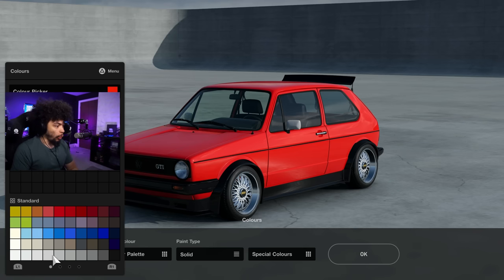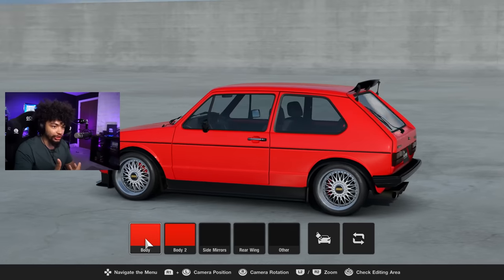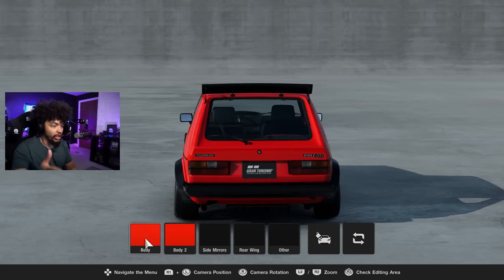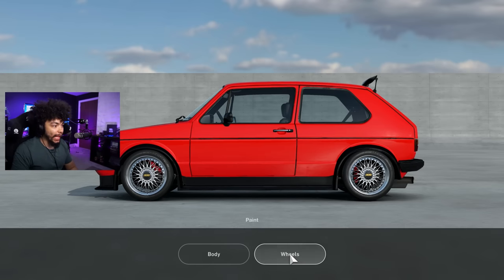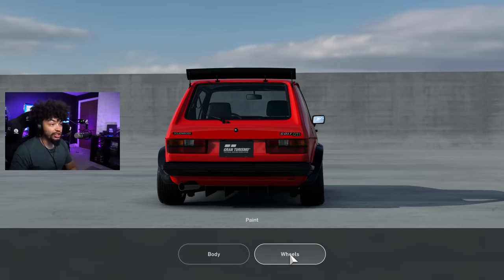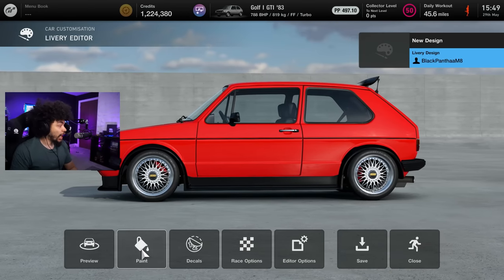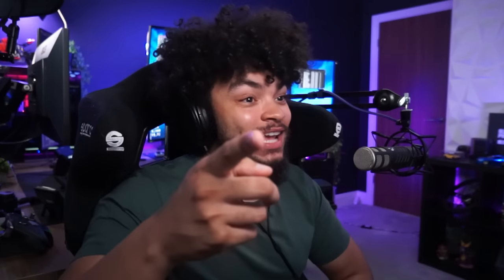I do actually have one huge demand: can we please have carbon as like an option? Like I want to put carbon onto a car as a paint option. I don't understand why I can't do that unless it's the whole car — it's whole car or nothing. What if I want some bits in carbon? I'm driving a Golf GTI, I can only afford so much.